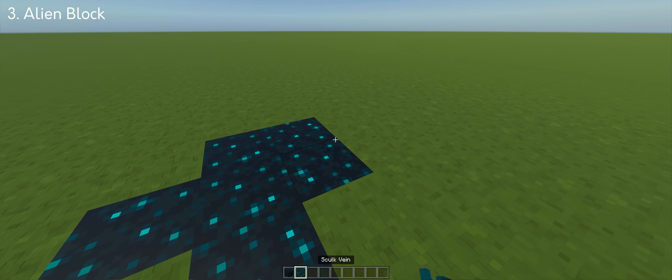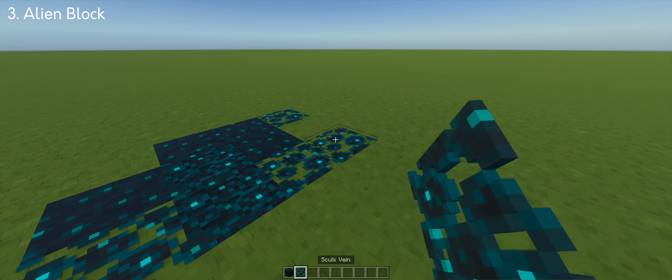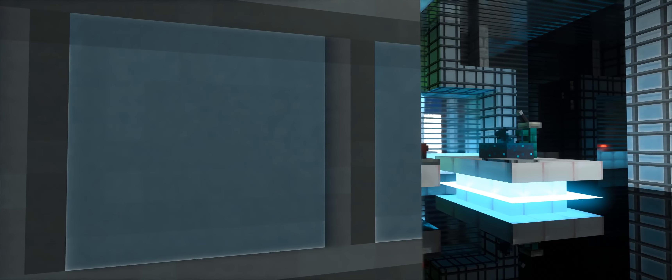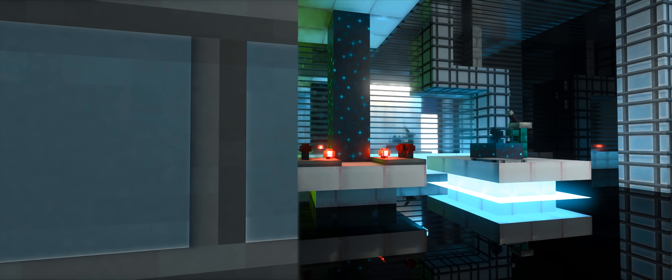Another use for skulk blocks is to combine them with skulk veins so it looks like an alien type of fluid or material. It's perfect to use them for a science lab as a decoration.